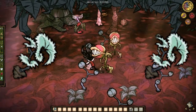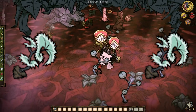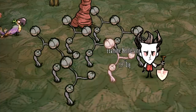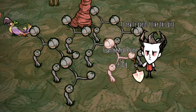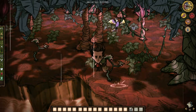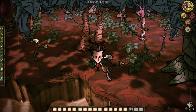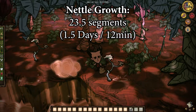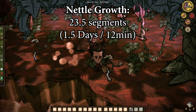Nettles grow from nettle vines which are found in deep forest biomes and dug up with a shovel. They can be replanted in any biome but will only grow in deep forest. There's another caveat: nettles will only grow when their vine is in a wet state. As long as they remain wet they will continue to grow, blooming nettles in about 23 and a half in-game segments, which is almost exactly one and a half in-game days or 12 real-time minutes.